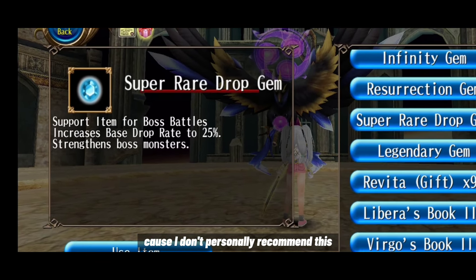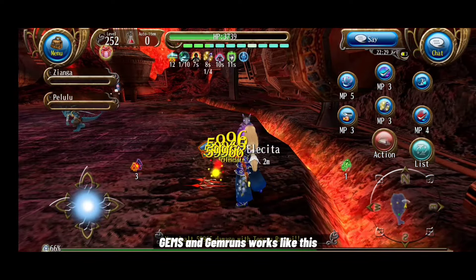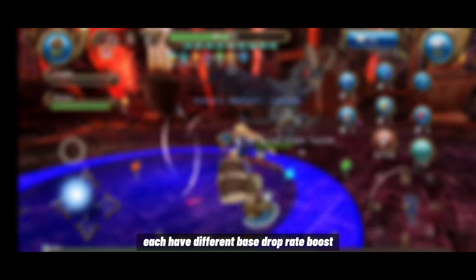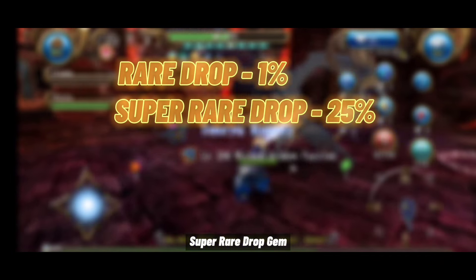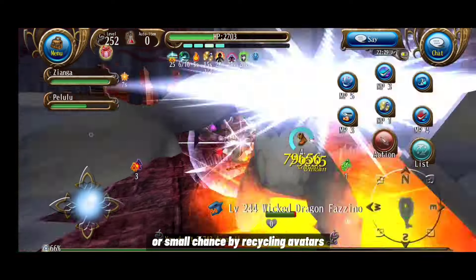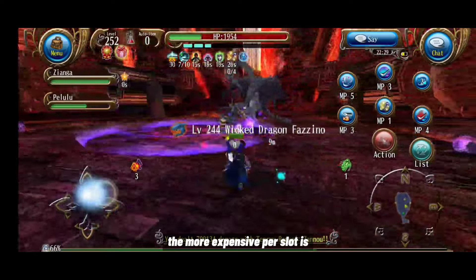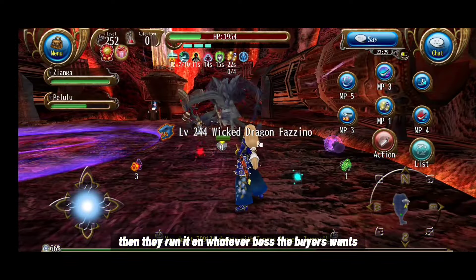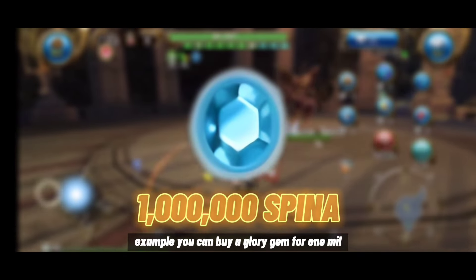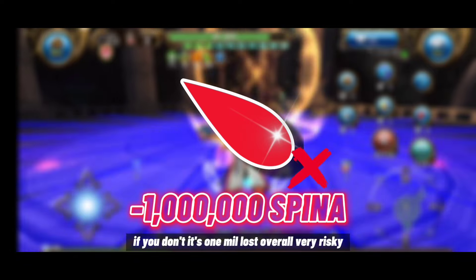Gemrins are a great way to make spina but are a huge gamble. Gems boost the base drop rate of bosses — types include rare drop gem, super rare drop gem, legendary gem, glory gem, and ultimate gem. These are orb items obtainable through the orb shop or by recycling avatars. Gem owners sell party slots to players, who run the gem on whatever boss they want. For example, buy a glory gem for 1 million, run it on a boss with a krista worth 3 million — 2 million profit if it drops, 1 million lost if it doesn't.